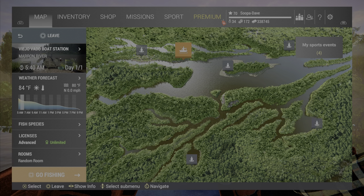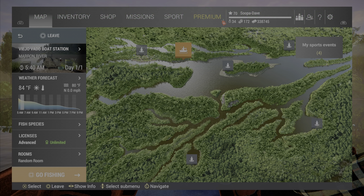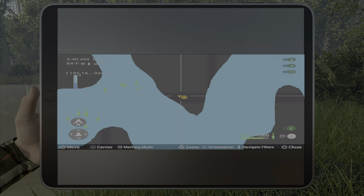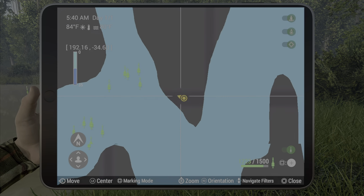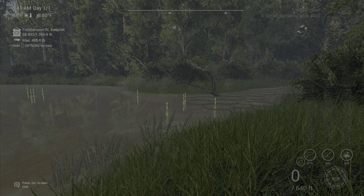Welcome back folks, a unique rip saw here at Marin River, Bolivia in Fishing Planet. What you want to do is grab your boat and head on over to this island right here. As you can see, there are a couple marks here just in this area, at twenty-four point six, negative forty point three.